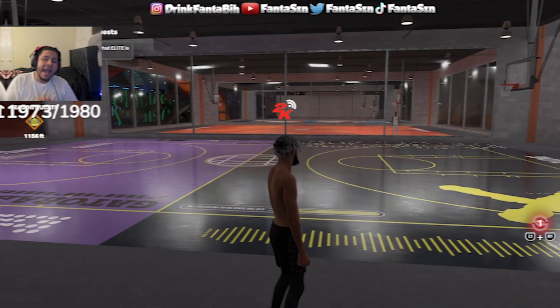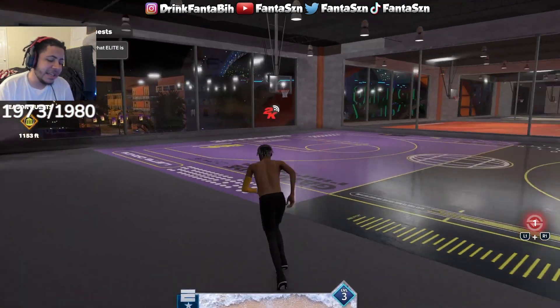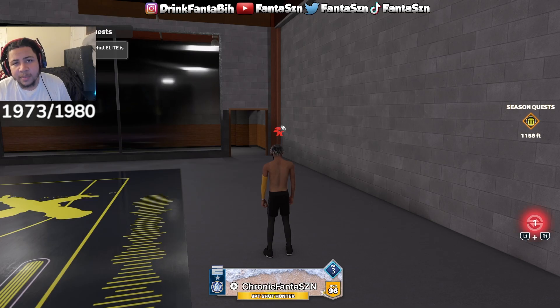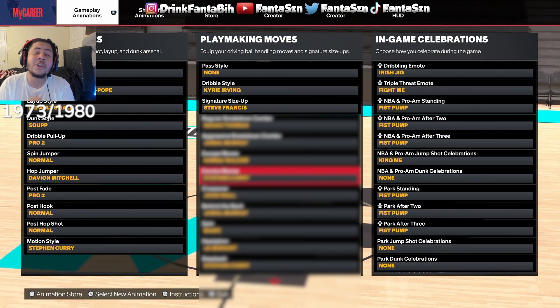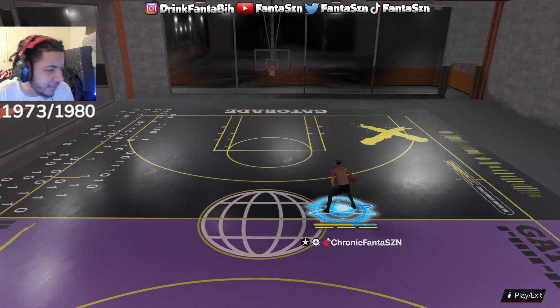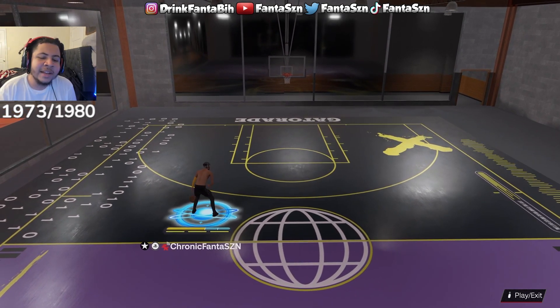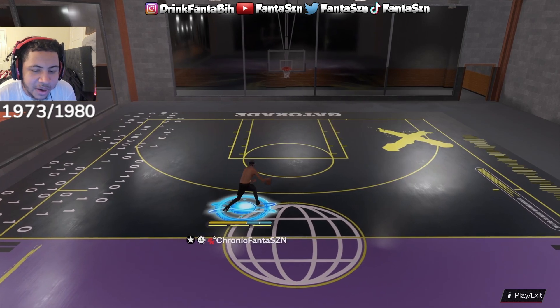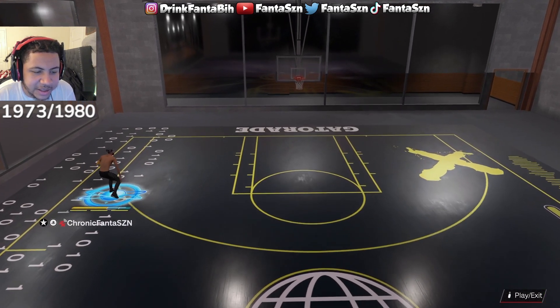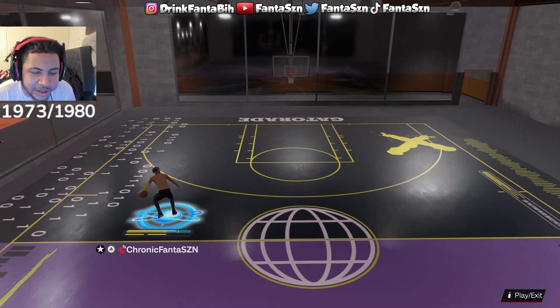Now that we're in the Gatorade facility, let's get into every single sig I have and how to use each move. Everything is blurred — I'm going to show you two at a time until we get to the end. First up: dribble style Kyrie Irving and signature size-up Steve Francis. For Steve Francis, you let go of everything and flick to the opposite ball hand. This animation right here — if I run out of it, this is my Steve Francis. It's the best thing to combo with.